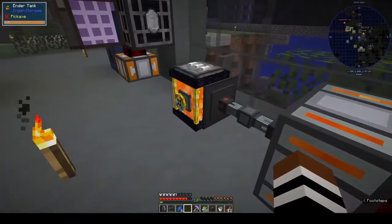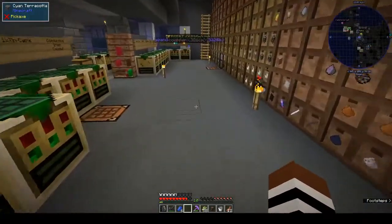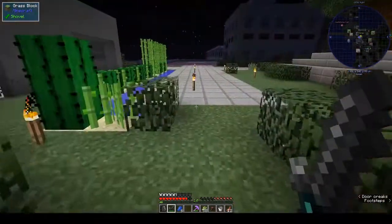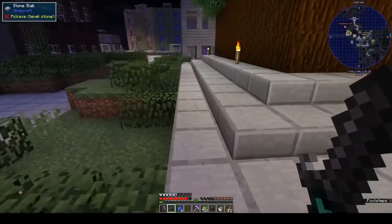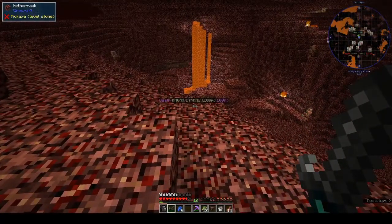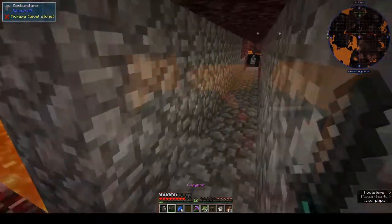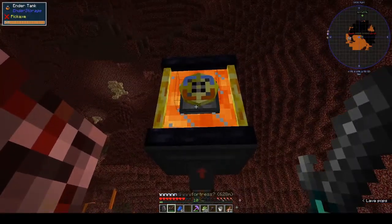I think I might have to go into the nether and see what's going on, which is not what I planned to do. Let's live dangerously — famous last words. Let's just teleport down there. Magma dynamo — that is full, that is working. Should that be set to output? I don't know what I did.